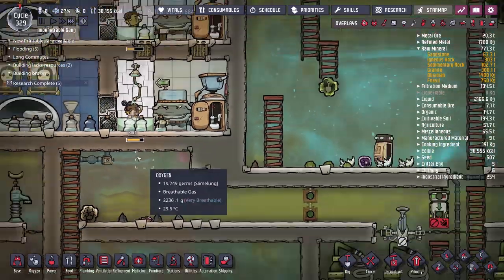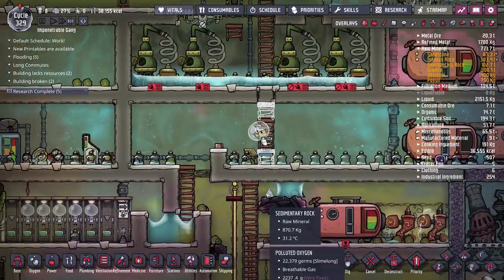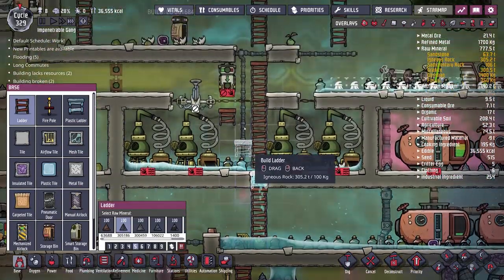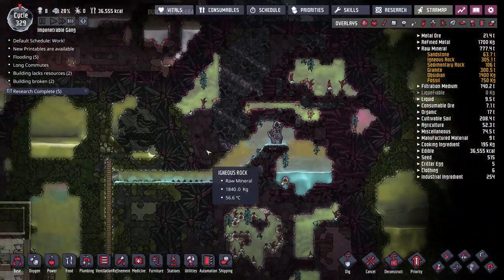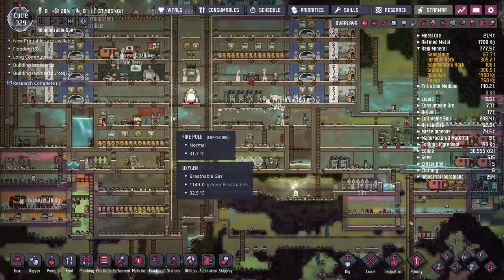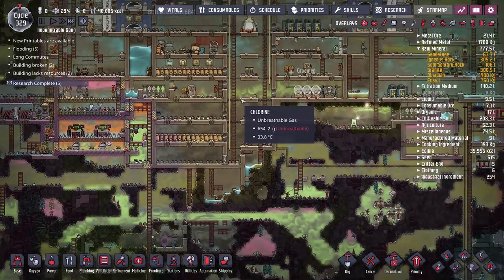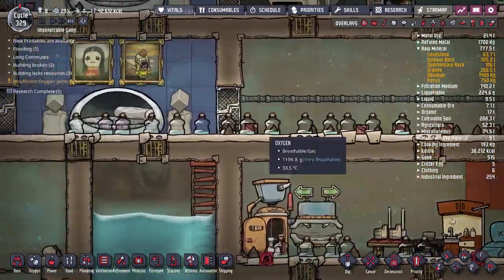The game takes a little while to save at cycle 329. I deleted what was a pathway here so right now duplicates can't get over to this area, so I'm going to build a ladder going up here. Water will flow down but that's fine — duplicates should be in a suit if they ever get to this point. I'll go ahead and analyze the vent since we haven't done that yet. Now that they have to go through the checkpoint, Stinky should be able to scan it without burning to death.